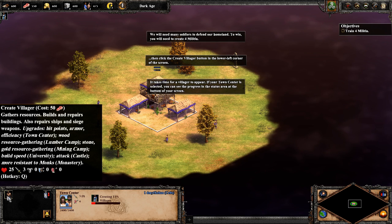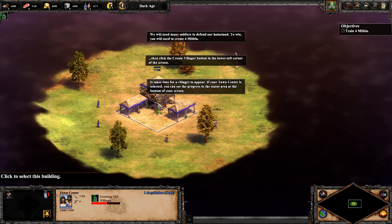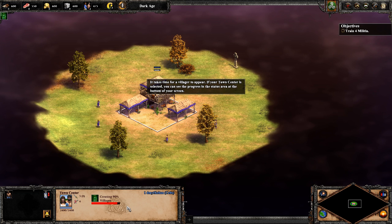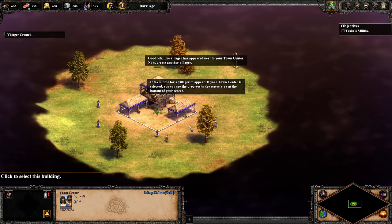It takes time for the villager to appear. If your town centre is selected, you can see the progress in the status area at the bottom of your screen. Good job. The villager has appeared next to your town centre.